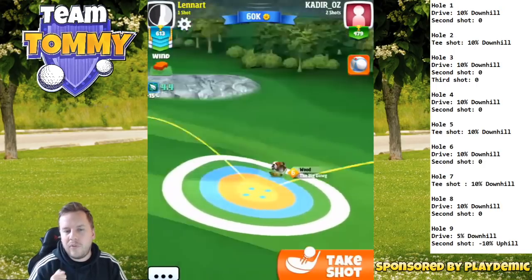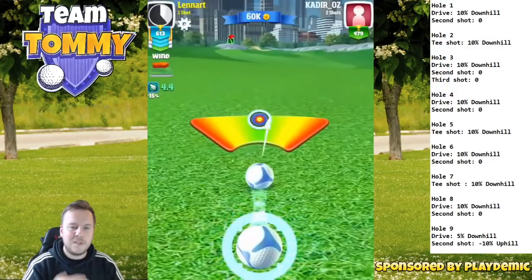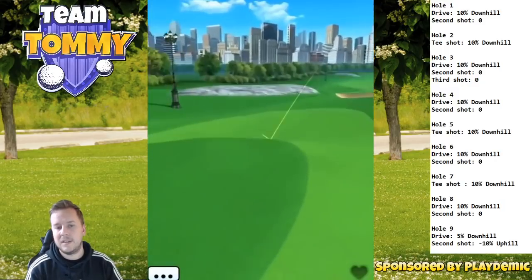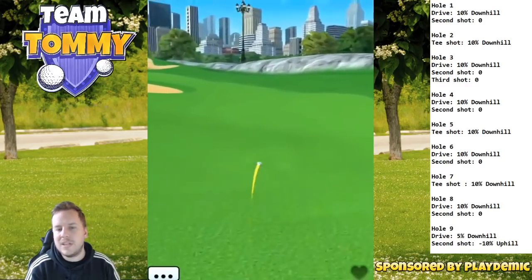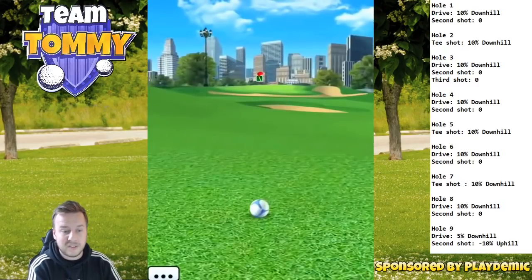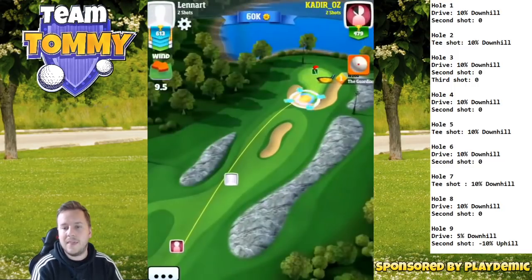Trying to bounce over the rough area in the center, then just lay up and go for the pin in three. This course is mostly going to be making birdies instead of eagles, because we cannot reach over the rough and the sand without absolutely superior clubs — like Thor's Hammer level 6, Apocalypse level 6 or 7. Those clubs are not something we see often in rookie division.